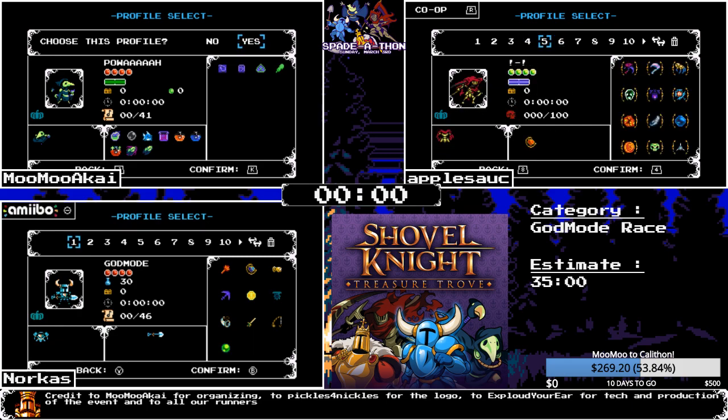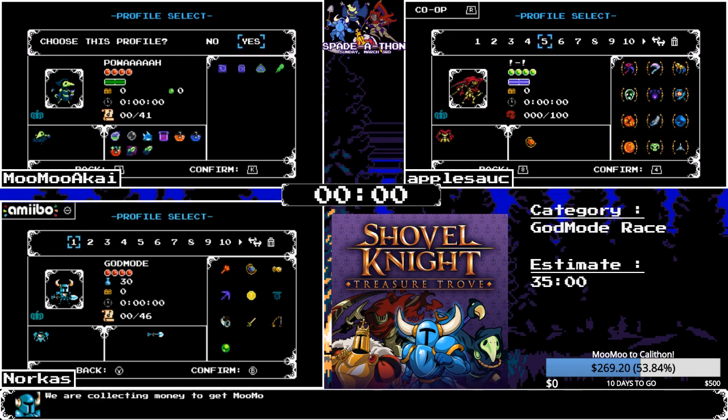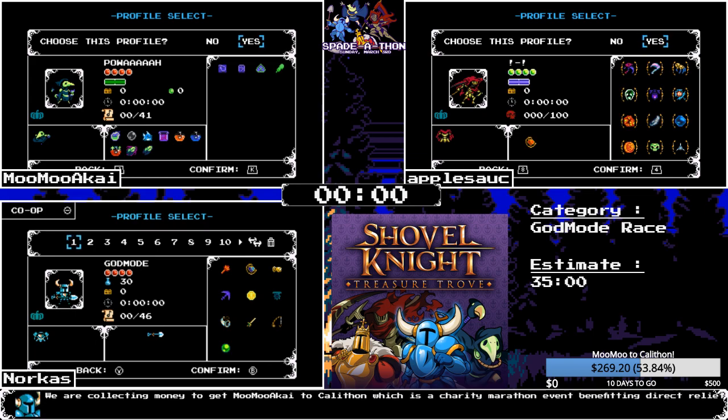Apple is probably going to have the advantage of having the fastest category, because there's a whole tower level that doesn't have to be dealt with. Meanwhile, Norcus and MooMoo deal with similar level designs in the competition between Shovel Knight and Plague of Shadows.